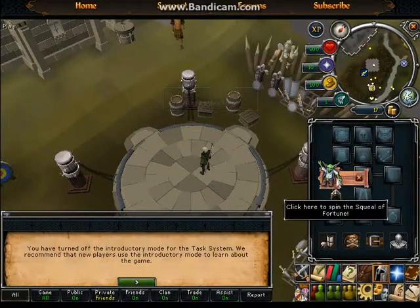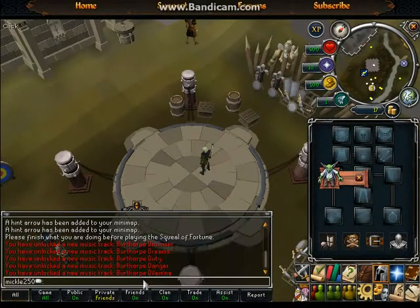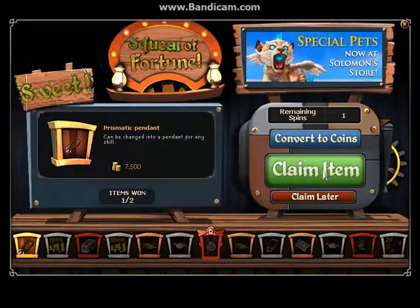As a new player, we are going to use our Squeal of Fortune Wheels first. Times 10, so it goes a little bit faster.